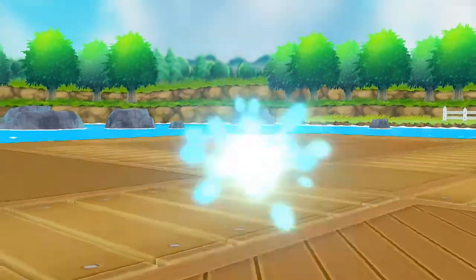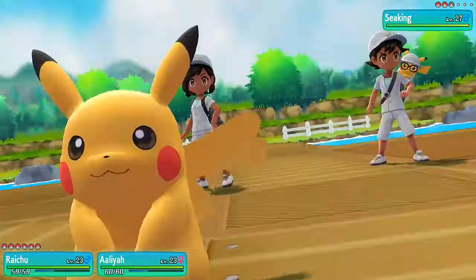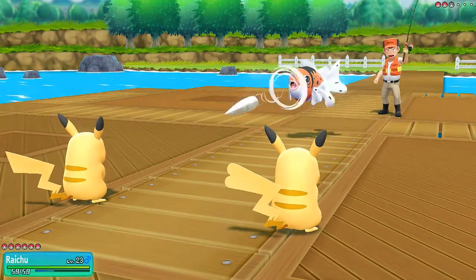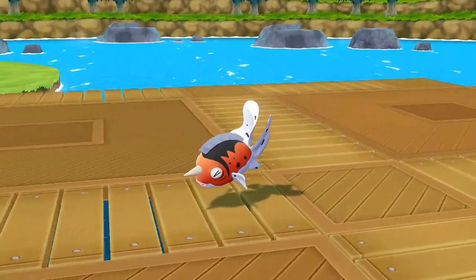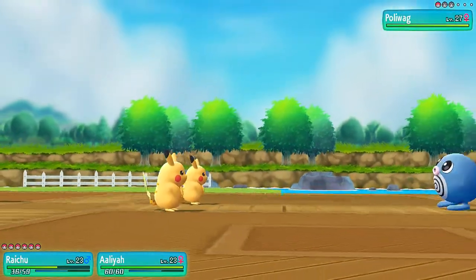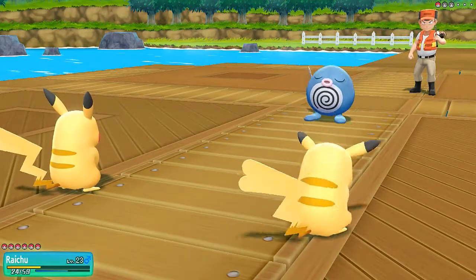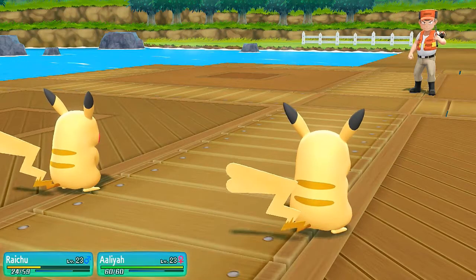Here it comes out with a Poliwag. Let's do this — Thunderbolt away. The reason why I named the male Pikachu Raichu is because I will evolve it into Raichu eventually. Both these Pikachu have near-perfect stats from combination catching. I kind of want to keep them together just so they can grow at the same pace.